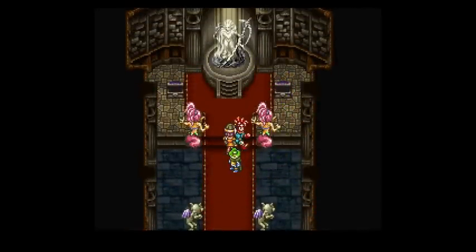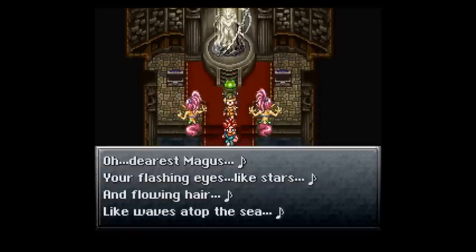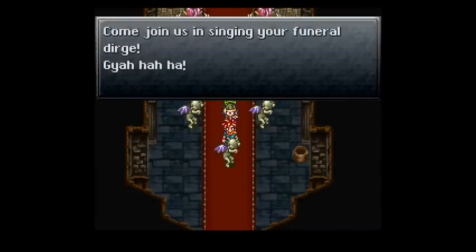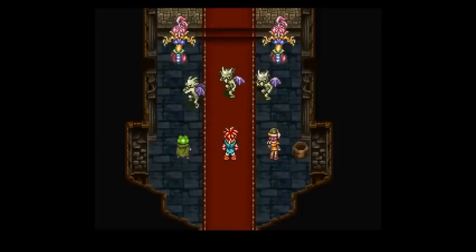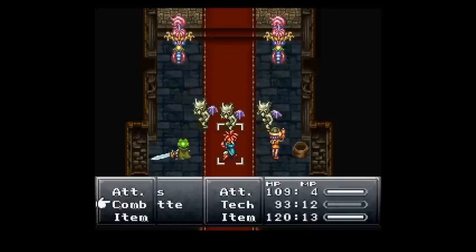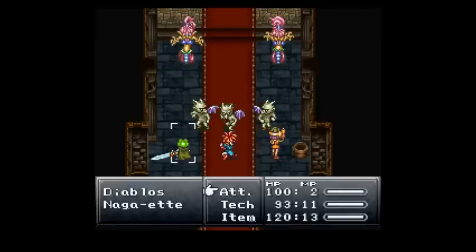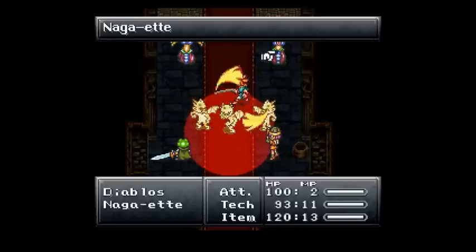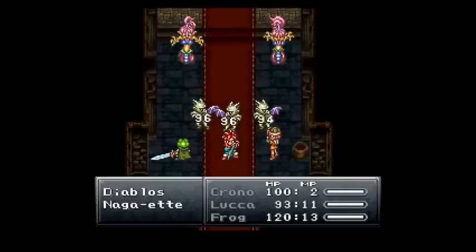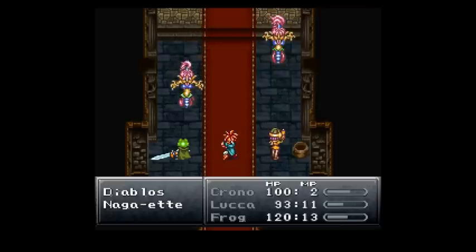Yep, it's Magus's room. It's raved off his dead statue. Also, there are more enemies in there. It'll be the easiest way to deal with this — let's get rid of these three in the front, now he'll attack the one in the back.